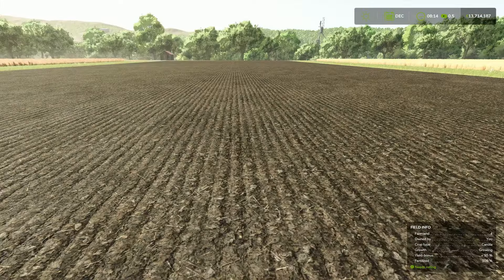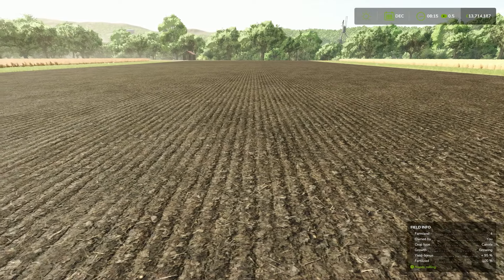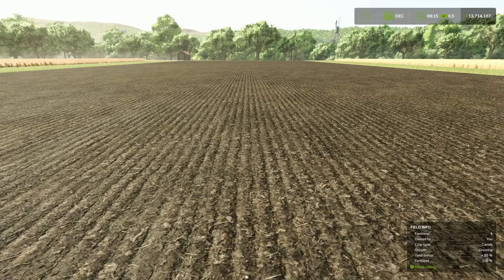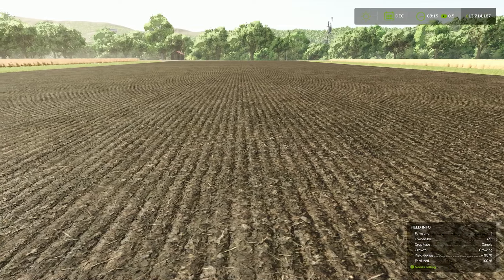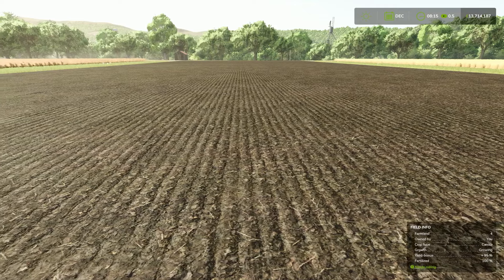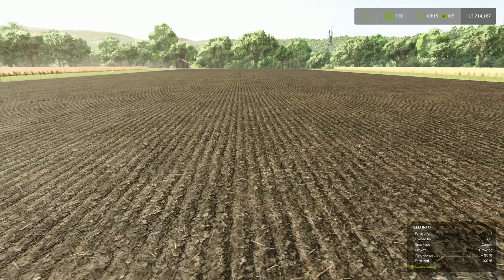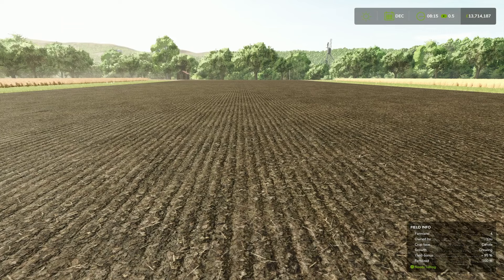We've got our field all planted now. There are technically two different options you can do. If you want to get the most out of your field, you could put the roller over it - it gives you a little bit of a bonus, though time is money so it's only a small bonus. Also, if you're playing with weeds on, you may want to bang some herbicide over the field, just to make sure you get it all. Because if you let them grow too much, you can't get rid of them and that will affect your yield.